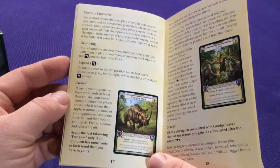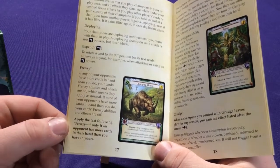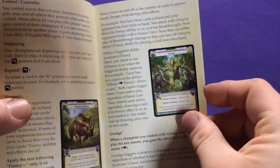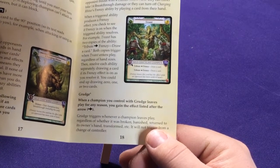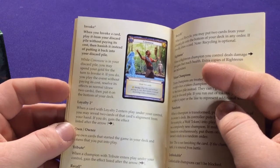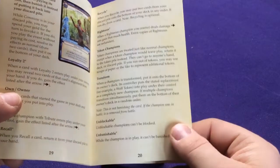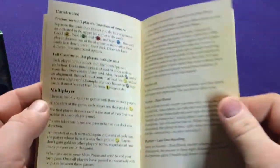There are going to be some new keywords in here. Control, controller — Frenzy is a new one: if any opponents have more cards in their hand than you, frenzy ability effects are on, which means they apply as normal. As long as your opponent has more cards than you, you get the effect. There's a Grudge ability: when a champion with a grudge ability is played for any reason, you gain the effects listed. Invoke: you play a card from your discard pile without paying its cost, then banish it instead of putting it back. We also have Loyalty, Tribute, Recall, Righteous, Recycle, Transform, Unblockable, Unbanishable, Unbreakable, and different play formats.